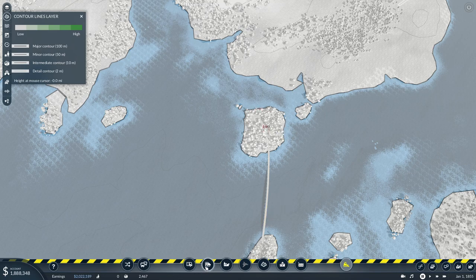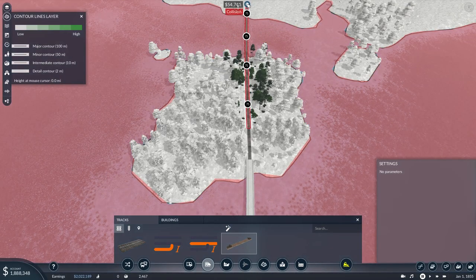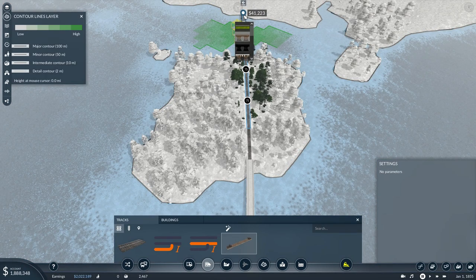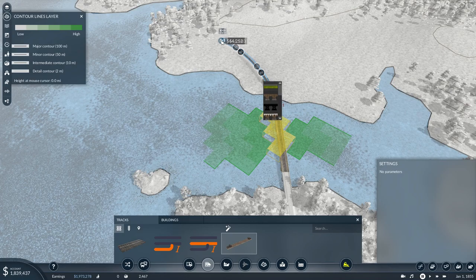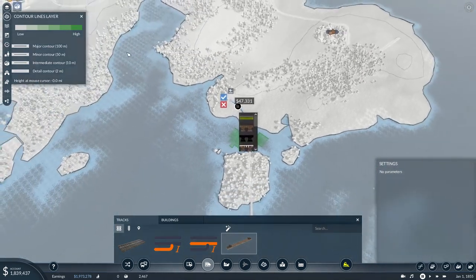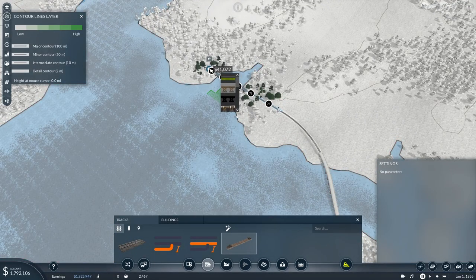Going to have to go across straight, I think. I do agree with the kernel here — I do wish it would leave the earthworks and stuff from previous things that you built. Make sure we remember the bridge. Cross over this little inlet here. Bridge — don't forget the bridge.